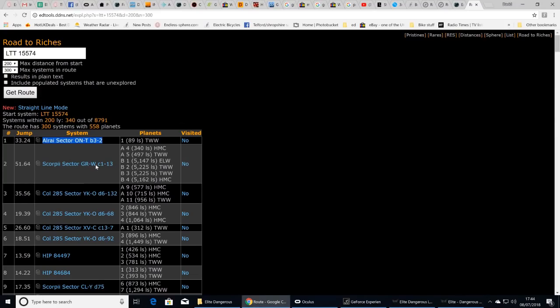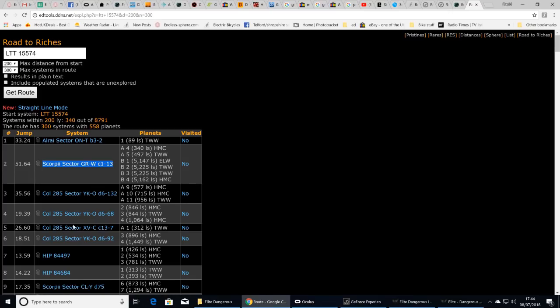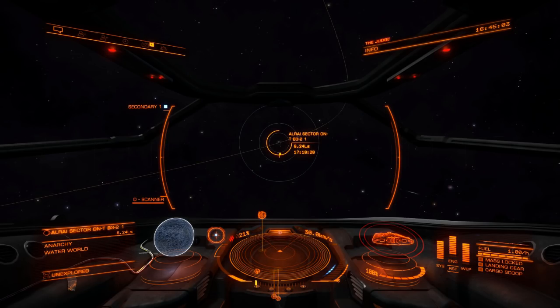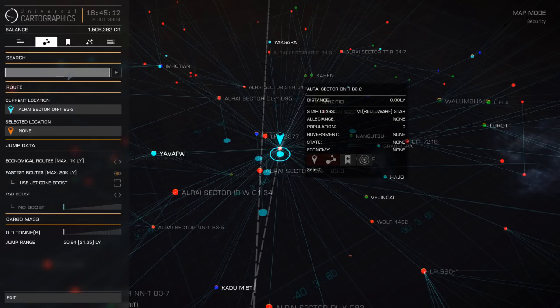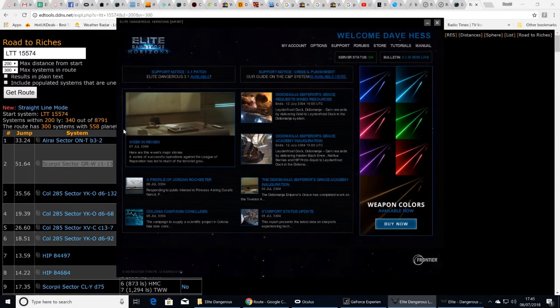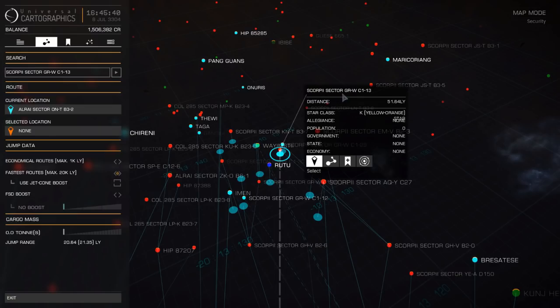Open your tool again, find the next system name, copy it — you have to use Ctrl+C — then switch to the galaxy map. Note that when the search box is black you can't type or paste into it; wait until it turns gray, then click the box and press Ctrl+V. Confirm you have the right system name and select it.